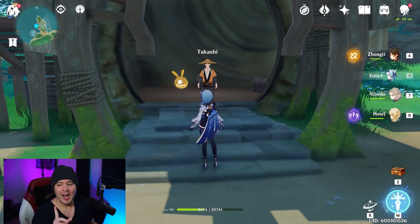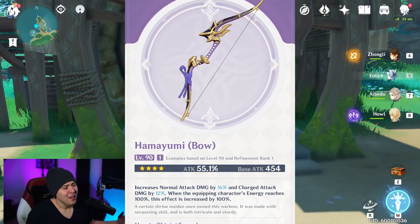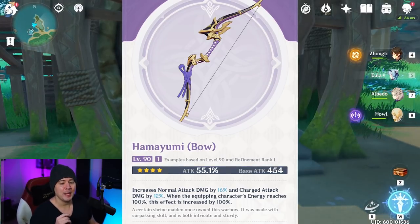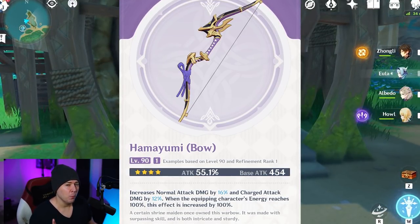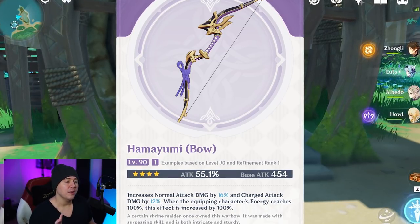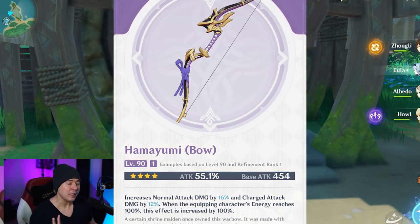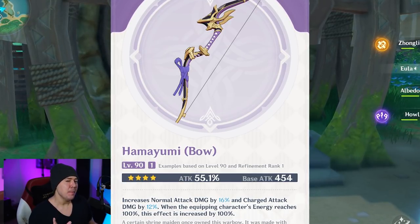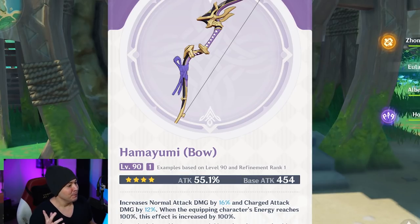The Hamayumi is a new crafted bow from Inazuma. You collect shells daily and give them to an NPC, and there's an RNG chance you'll get the crafting recipe. This bow is really designed for Yomiya - it has low base attack of around 454, but gives 55.1% attack. Its effect increases normal attack damage by 16% and charge attack by 12% at refinement rank one, and if you're at 100% energy that effect doubles. At max refinement, it beats lower-refinement Rust, so it's a great option for Yomiya mains.